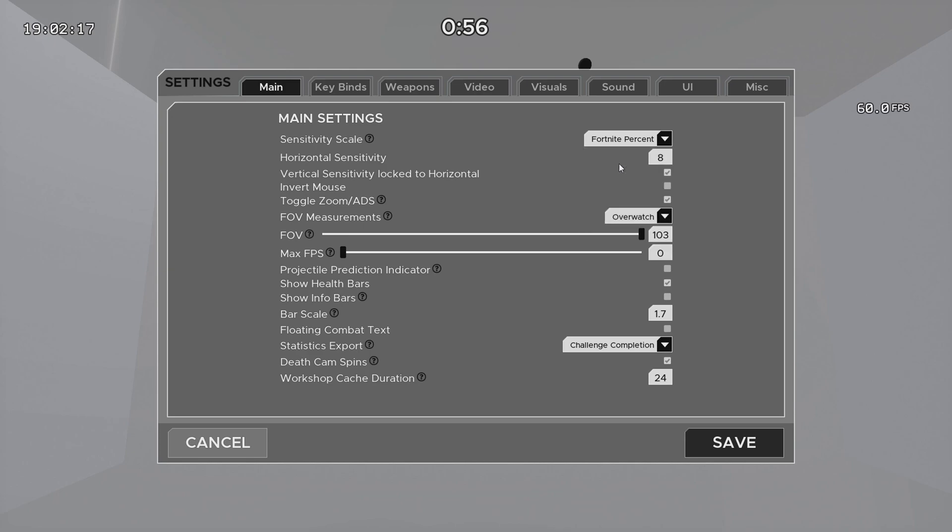Typically for most scenarios, I'll use Fortnite% and then 8 Horizontal Sensitivity, which is about 50 centimeters per 360. It's just what's comfortable for me in a lot of scenarios. For FOV, I tend to use 103 Overwatch. However, for some scenarios like Tile Frenzy, I'll increase it because you're obviously going to want higher FOV. I also like Toggle Zoom ADS because I'll accidentally right-click a lot, and I've rebound my key so that my ADS doesn't get in the way.